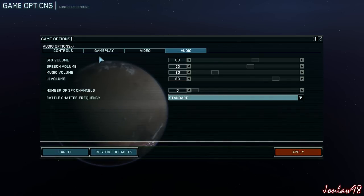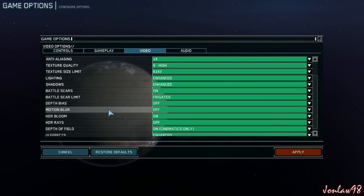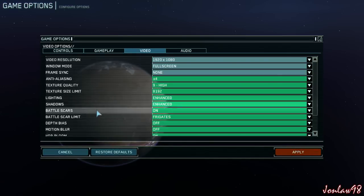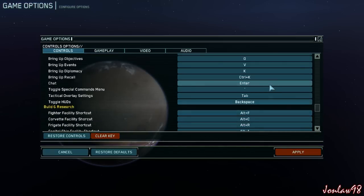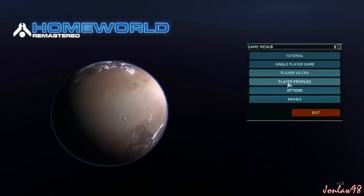Audio has lots of different sliders — that's always good. Video has a lot of options including lighting, shadows, and battle scars — I have no idea what that is, that's pretty interesting. There's a lot of in-depth stuff you can customize. We'll be playing with no V-sync. For gameplay there's input delay options, subtitles are on, right-click menu — all the keys are bindable. Pretty good port, I like a lot of options.